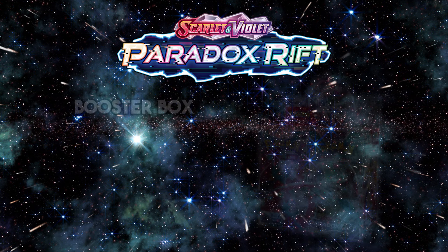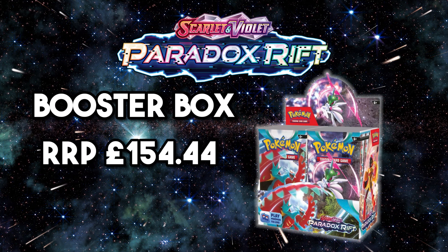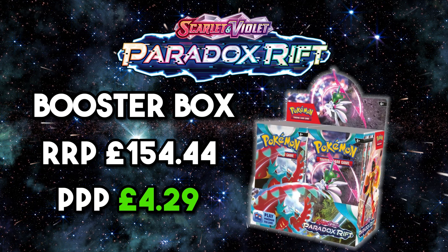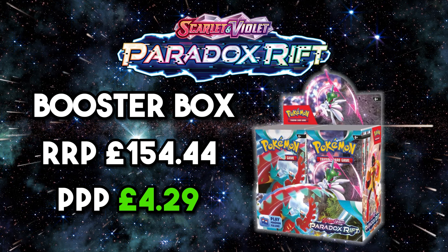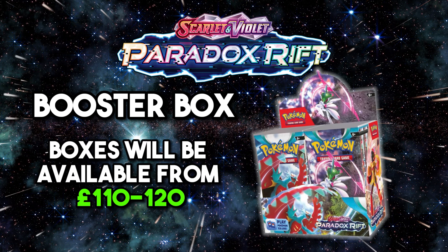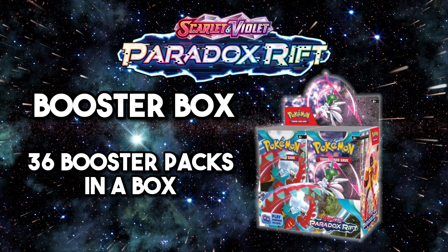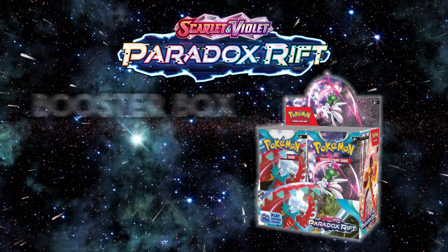Moving on to a booster box — the retail price is £154.44, which brings the price per pack to £4.29 still. You're not saving much at RRP, but most stores will have a booster box for considerably less, typically £115 to £120 in the UK. In a booster box you get 36 Paradox Rift packs, each containing 10 cards and 1 energy. Booster boxes are going to be one of the best ways to get a big bulk of the set straight away.